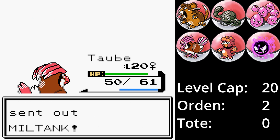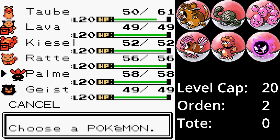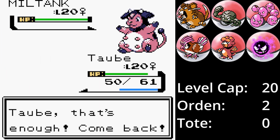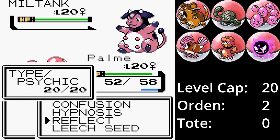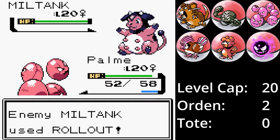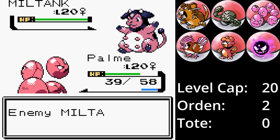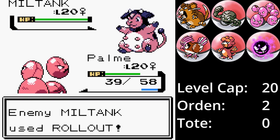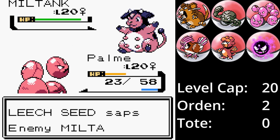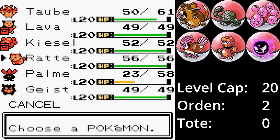Daraufhin erscheint die Kuh aus der Hölle in der Arena, die ich diesmal nicht unterschätzen werde. Direkt wird auf Palme gewechselt und Miltank setzt Walzer ein. Die Eier erleiden nur 6 KP Schaden. Wäre Hypnose genauer, könnte man so den Walzer unterbrechen, aber ich entscheide mich für Egelsamen. Nicht nur erleidet Miltank dadurch konstanten Schaden jede Runde, sondern das aktive Pokémon wird auch geheilt. Walzer gewinnt weiter an Stärke, aber Palme sollte noch einen weiteren aushalten, um einen Reflektor einzusetzen. Der nächste Walzer lässt Palme mit 15 KP zurück – ein kritischer Treffer wäre hier tödlich gewesen, aber der Reflektor steht.